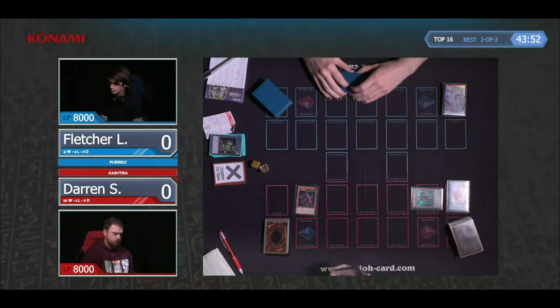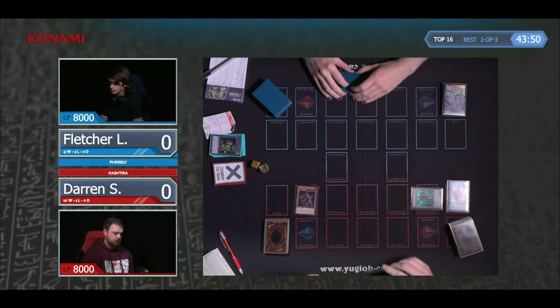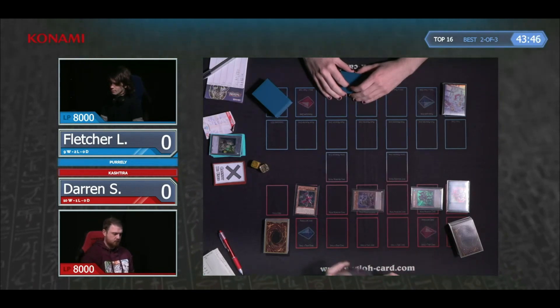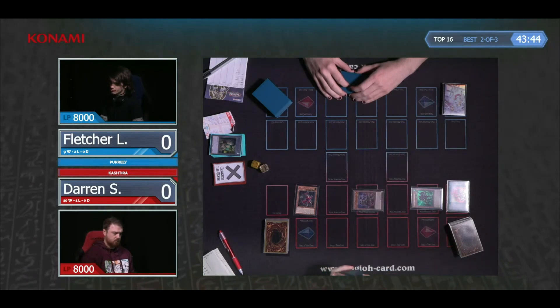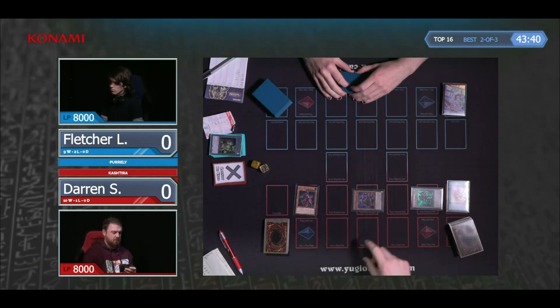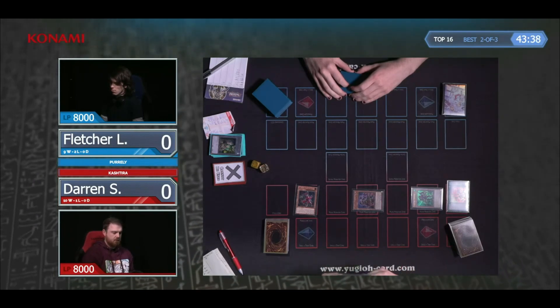If you don't have any Kachitira monster face-up — say your opponent plays Book of Moon on your first Kachitira monster — then you've got a monster in place, you can't special summon any, and you don't have a Kachitira monster face-up for Theosis. So how else are you going to get an extra Kachitira monster on the field? The answer is Kachitira Birth.